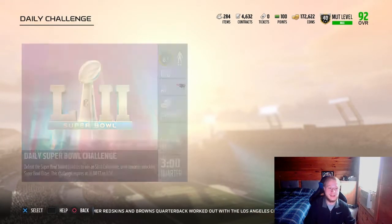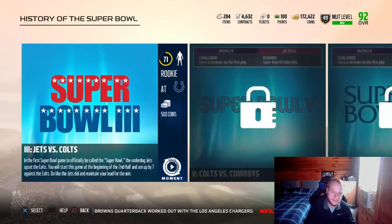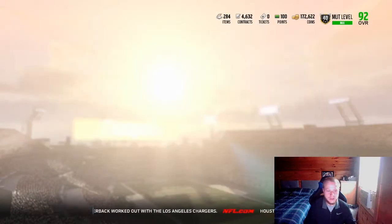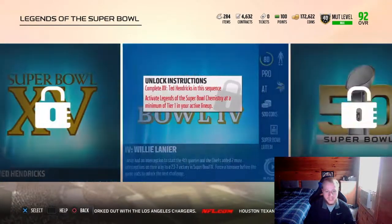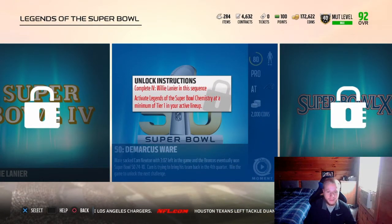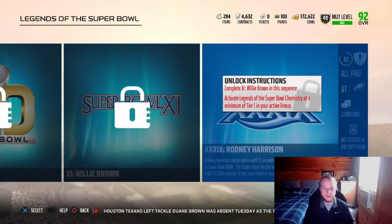The only ones that I might do is the daily one, just to complete my daily objectives for winning two games, if I don't have time to play two online. But these solos — you have to have a couple 85s to unlock these legendary sequences on your team. You have like an 85 Kurt Warner or just an 85 of any of the players to unlock these solos. At the end of this, you do get a free NAT 95 overall Super Bowl player of your choice.